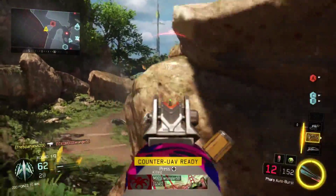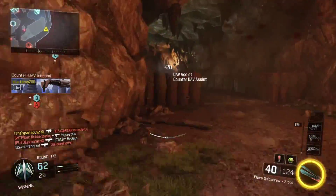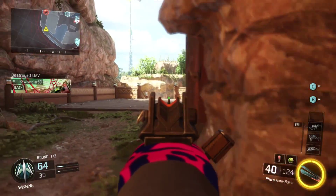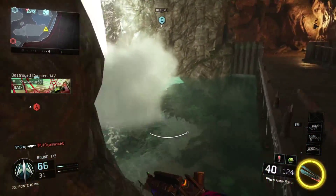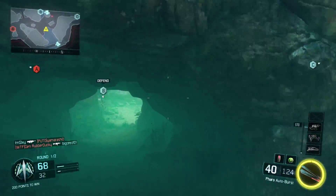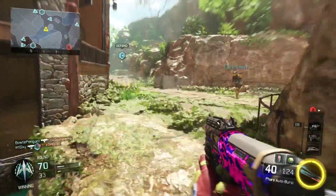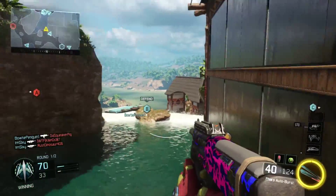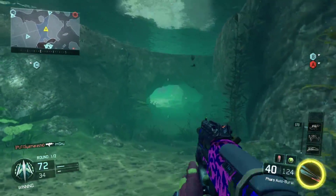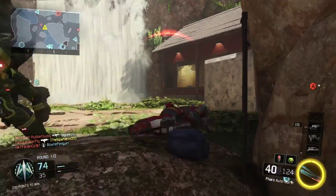The attachments I use are long barrel and stock. I actually started using stock on this gun after I unlocked it, and stock is very useful on this weapon. I think it's useful on all submachine guns, but on the Pharaoh it actually helps you dodge bullets and makes me play so much better than before.